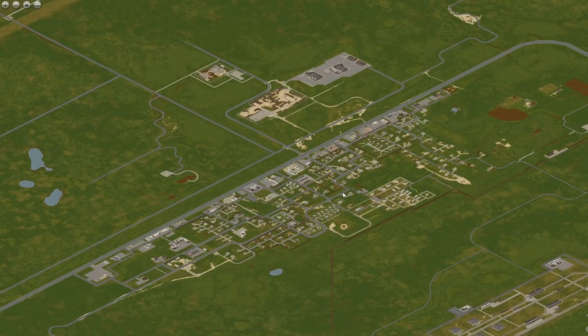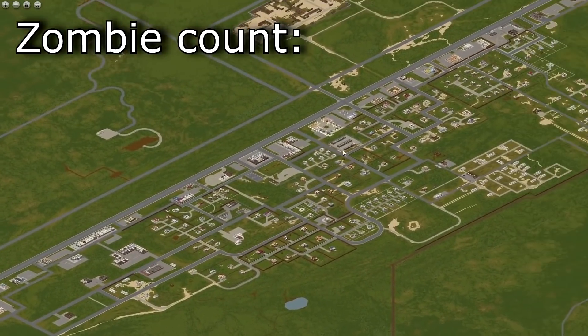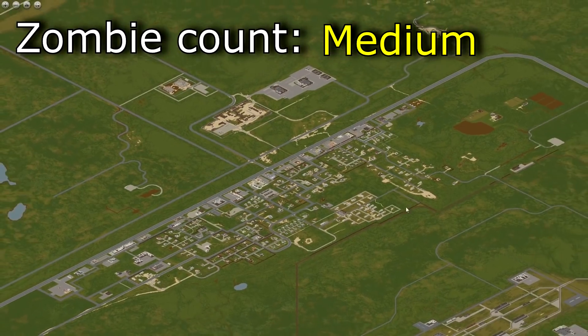So let's get started. First, Muldraugh. Zombie count? I would say medium. Some parts are safe, but the west parts of town are infested, so it deserves a medium.